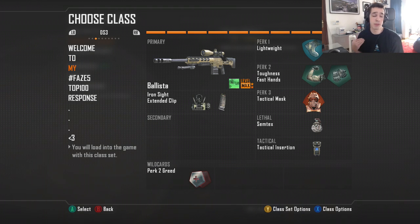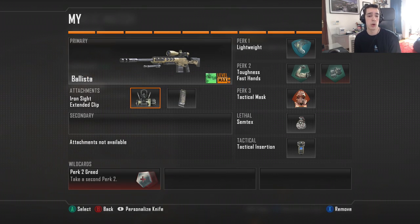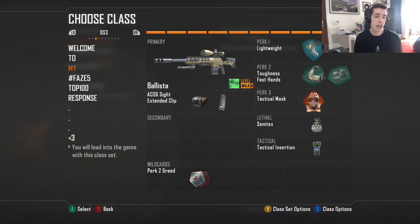The second class is a variation of the same setup — perks are the same, but this is my iron sights class. You'll see me using this mostly on maps I'm very comfortable on: Raid, Grind, Nuketown especially. Sometimes I just bring it up and change it to the ACOG. I don't really have a separate class for each — it's either ACOG or iron sights at all times.